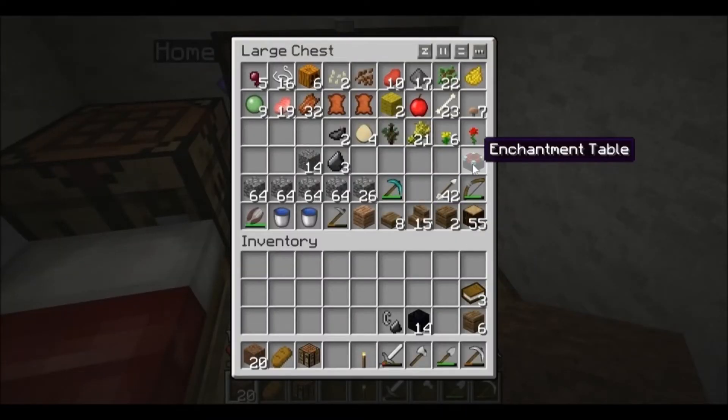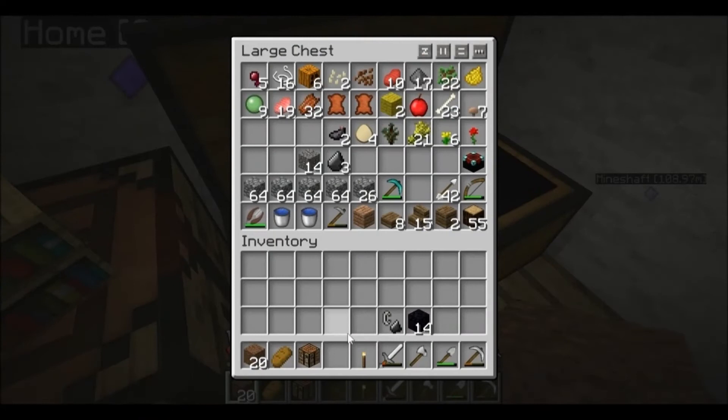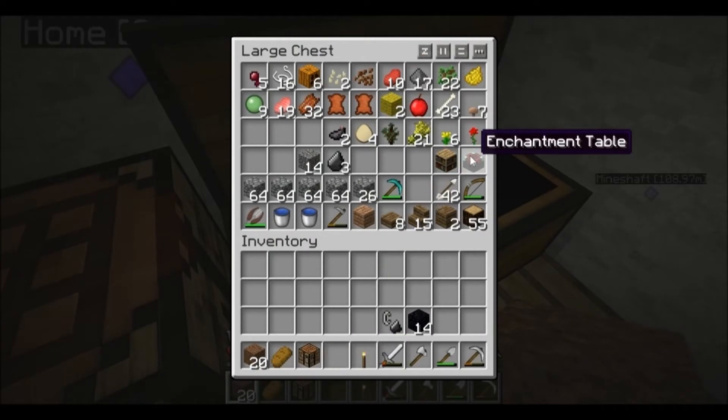One thing you should note for your enchantment table: in order to make higher-level enchantments, you need to surround your enchantment table with bookshelves in a particular pattern, which I'll be showing you. I'll also farm enough of this stuff to make those, but onto the main thing now.